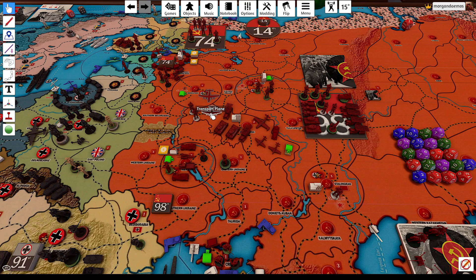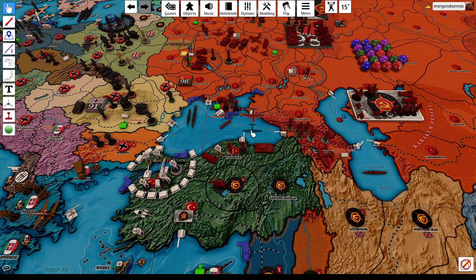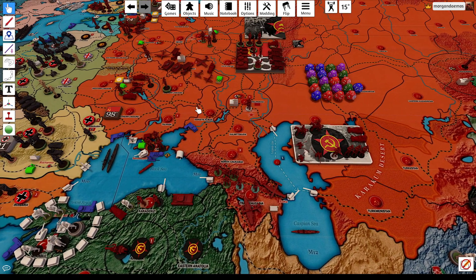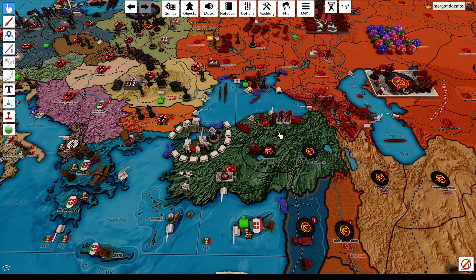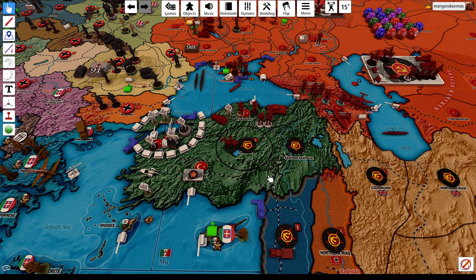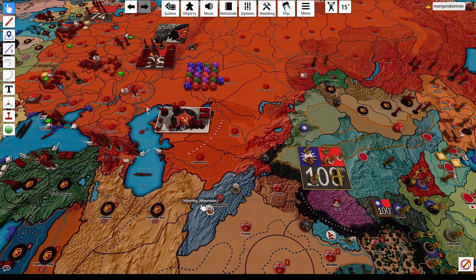All the way from Kursk, we're actually going to transport down — should be about six moves — into Caridens, where we drop two airborne units.